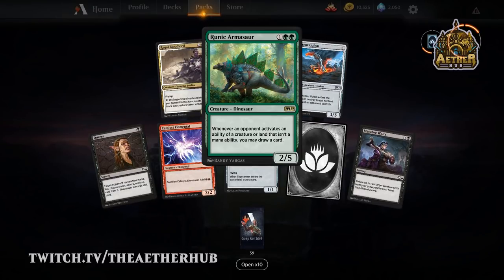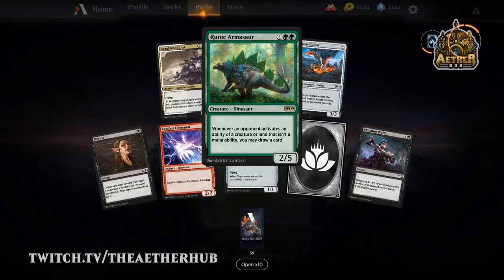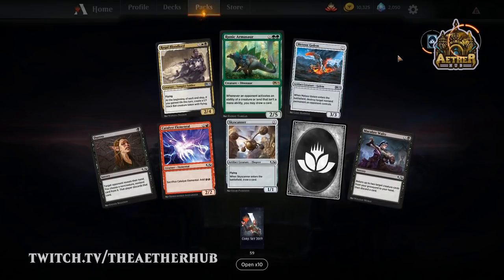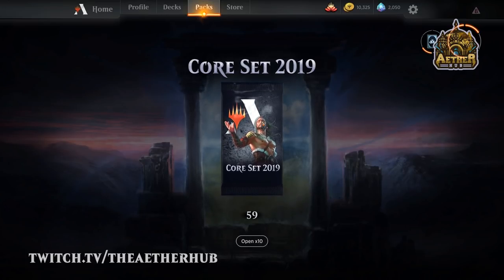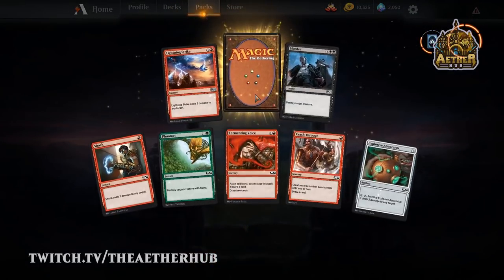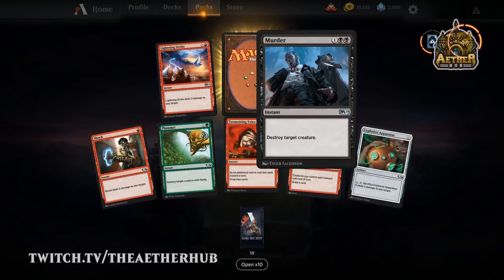Runic Armasaur — now that's a very interesting card. It's a good hate card against Walking Ballista for sure. Sea Armasaur I don't think is going to see much play — it's got Thrashing Brontodon to compete with, and that's just a better card. Classic Murder — awesome removal for limited, and standard sometimes too. In general, it's just good removal.